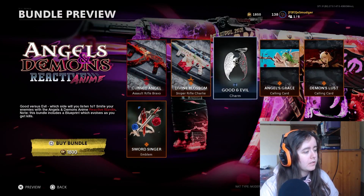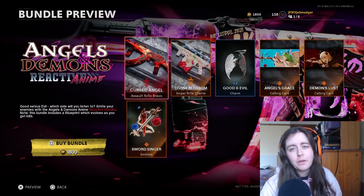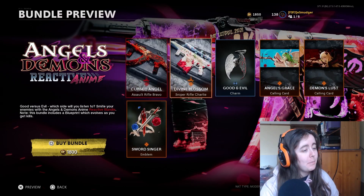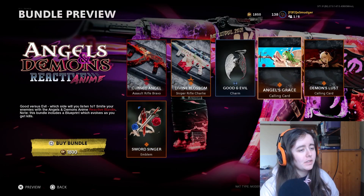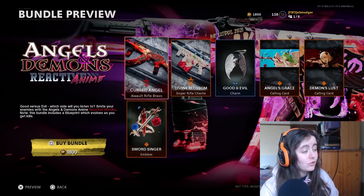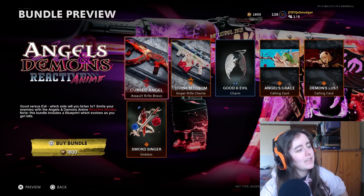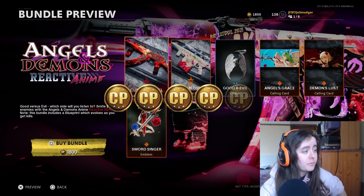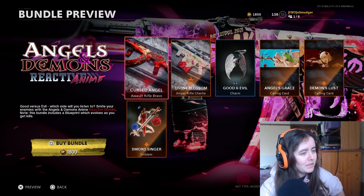Of course it also comes with a charm, two calling cards, an emblem, and it is 1800 CP. They're going great for reactive camos. I maybe would have liked to see a sticker or a watch or something just to really justify that 1800. But it's not bad — there's definitely been worse bundles for the same price. I reckon on our rating it's probably a 4 out of 5, just because I'd like to see that barrel colour consistent with each stage, and I'm not a massive fan of the gun it's been used on.